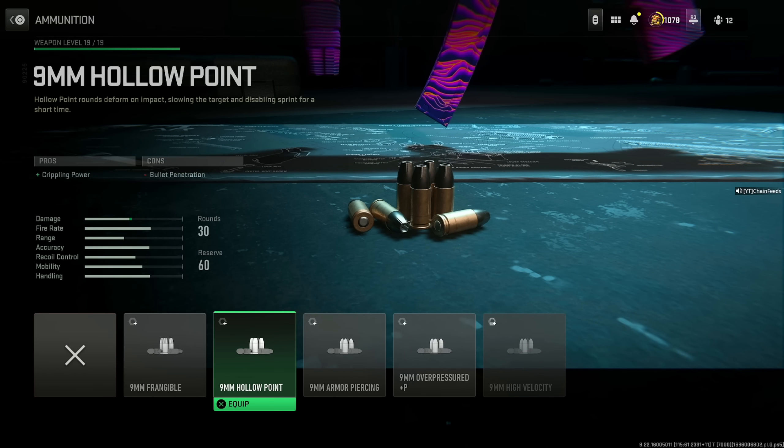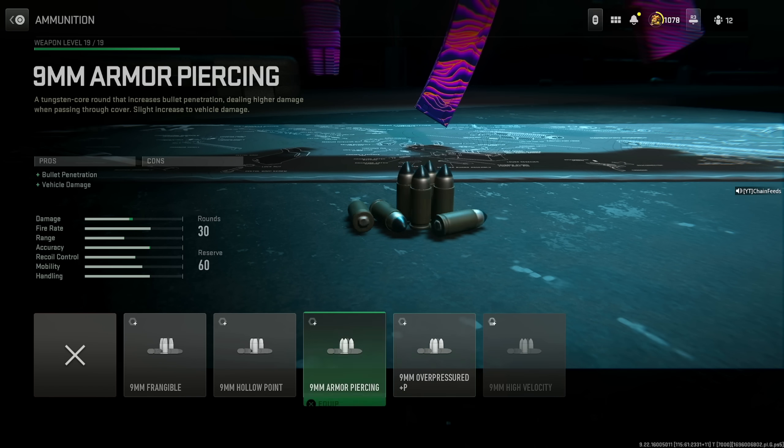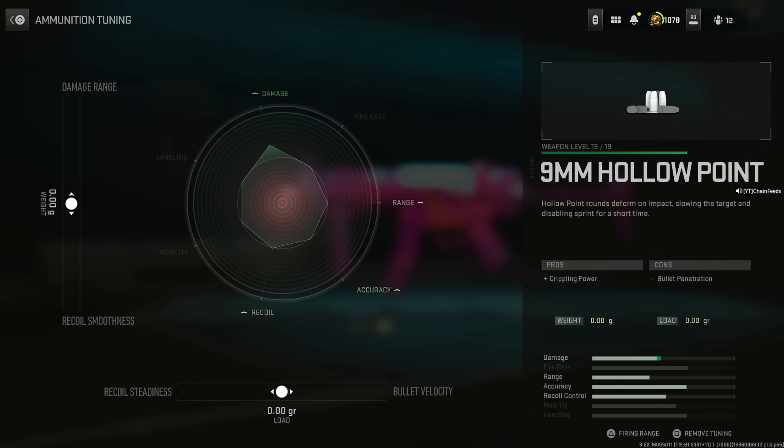For ammunition, use the 9mm hollow point to concuss enemies when you shoot them in the leg — ideal if your shots aren't always perfect. Tune the bullet velocity to around the 3 range to keep all your recoil control benefits; going further doesn't help much more. You can also increase the damage to around 0.20G — going to 0.52G is an option, but I like to keep recoil control on point.